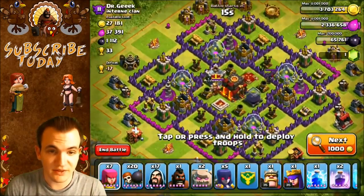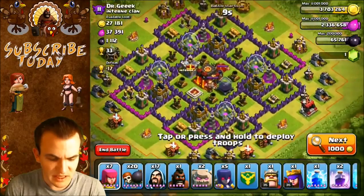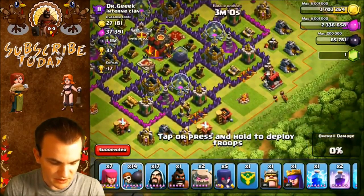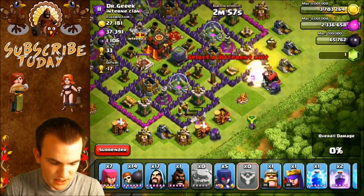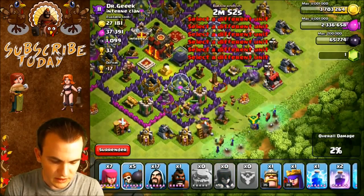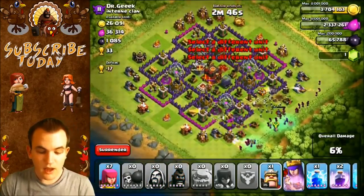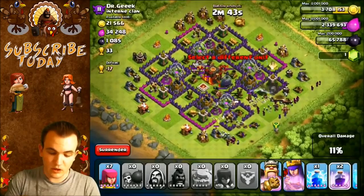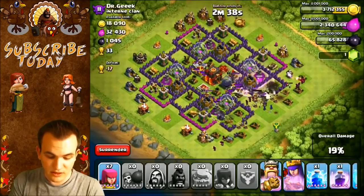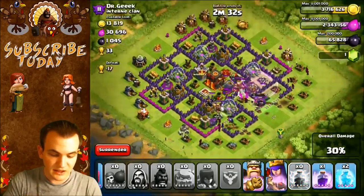We found our last raid of the episode — it looks like a Town Hall level 10, pretty weak though. He doesn't even have his Inferno Towers yet, so I'm pretty sure he gemmed this pretty hardcore. We should have an easy time picking up these 33 trophies. There's also a link in the description for a $500 giveaway being hosted by a bunch of YouTubers — we're also doing the $1,000 giveaway, so check the description below if you guys want to enter into that.